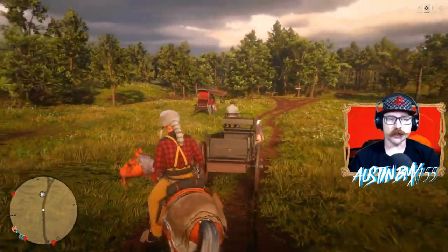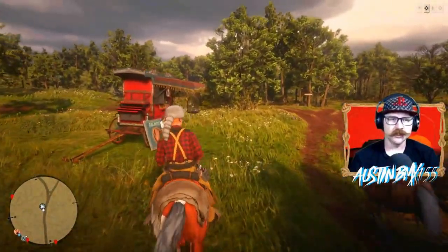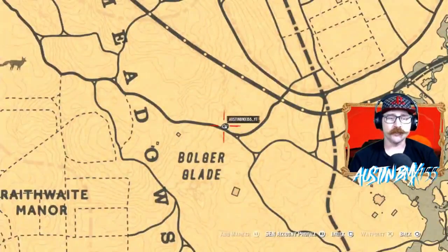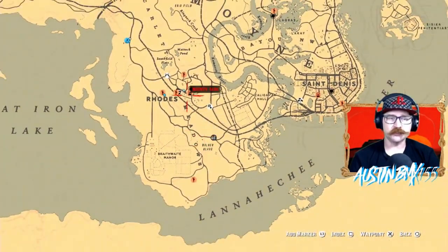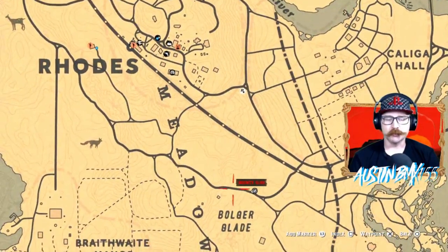First up, we got Madam Nazar down here by Bulger Glade — showing the map real quick where that's at if you're not aware. She's been down here quite a lot, down in Scarlet Meadows. Just fast travel to Rhodes, nice easy ride straight down here to Bulger Glade.